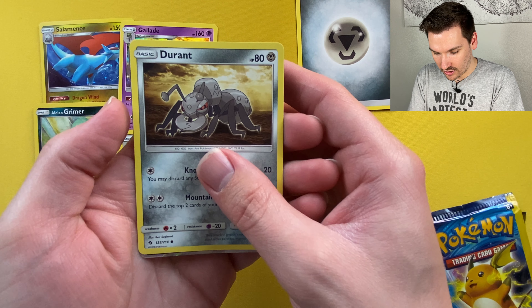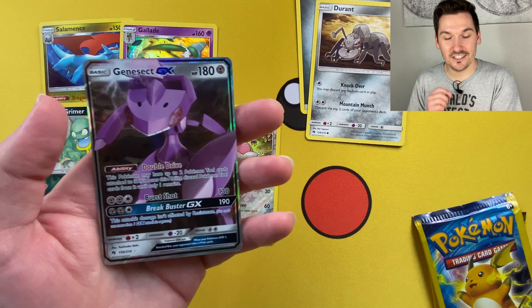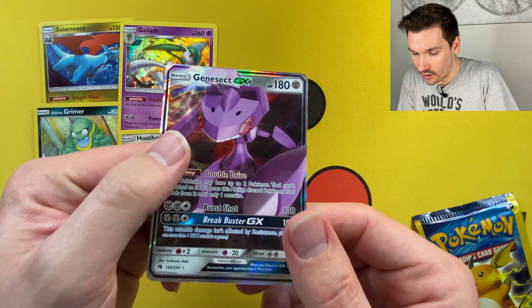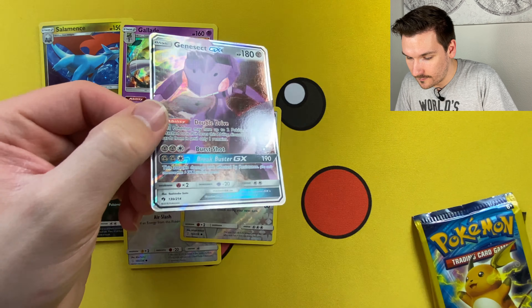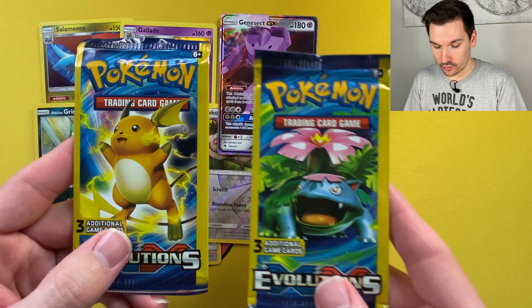This might be the pack that has come through for us. Lost Thunder — my introductory to this set — and we got a Genesect GX! This is amazing. Out of a Dollar General tin we got a GX, and not just any GX — look at this Genesect, what a good looking card. So far Lost Thunder is the set that has come through for us.